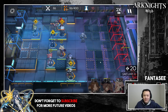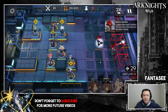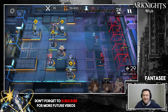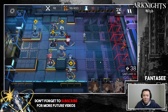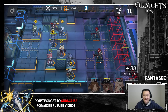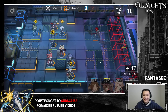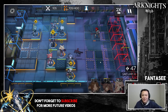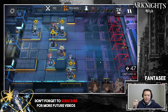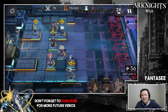My top waifu is definitely Anesthesia — you can see her on the side of my screen. I'm just waiting for her to come out; definitely pull for her when she does. Currently in the game, it's definitely Shining. I originally didn't really like Shining — I thought she wasn't waifu material — but she grew on me. I think what I love most is her in-game sprite: when she does her healing move and waves her little wand, I think it's super cute.